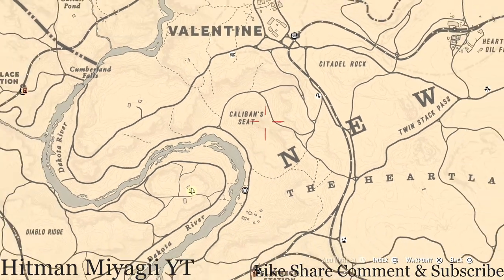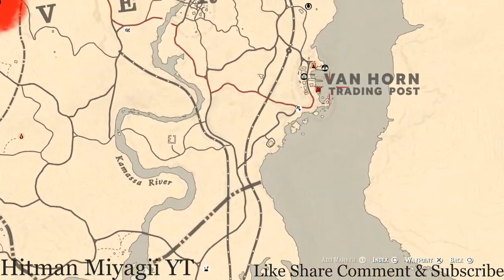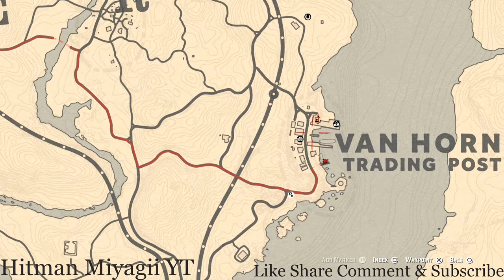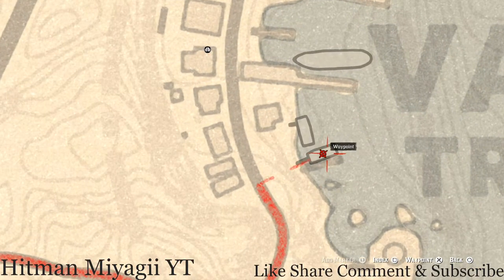The next thing I want to get to is the Caribbean Rum antique alcohol bottle, which today is in Van Horn. Fast travel to Van Horn or make your way there, and right here on this boat go up to the second level. Use your Eagle Eye and you should find the Caribbean Rum antique alcohol bottle right here at this location.